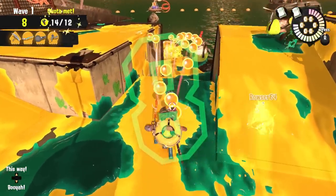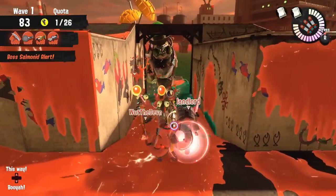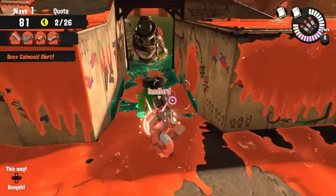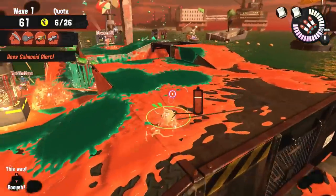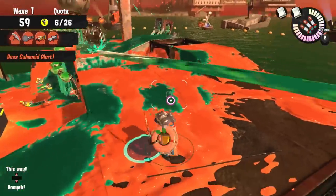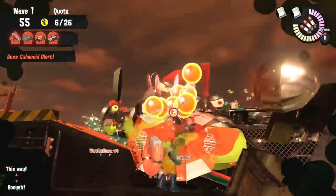Aside from the bonus damage, the canopy of a brella is also a protective tool and can be used for various occasions, like shielding yourself from steelhead bombs that explode in front of you — taking no damage at all — or if a flyfish is shooting missiles at you, you can open your canopy and block the missiles themselves when you just can't swim away.